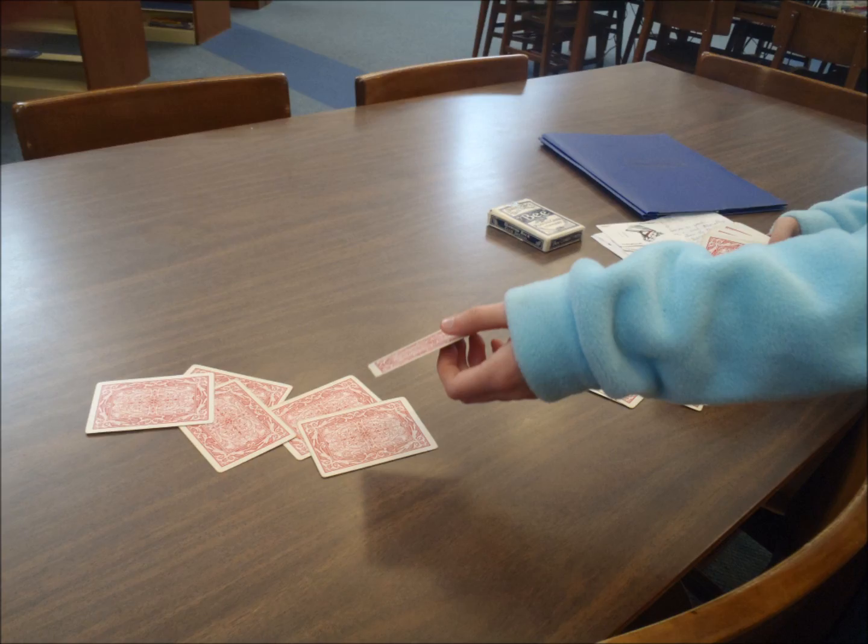All you need is a friend and two decks of cards. Next, deal all the cards so you each have ten cards. Then, put your cards in two rows of five.